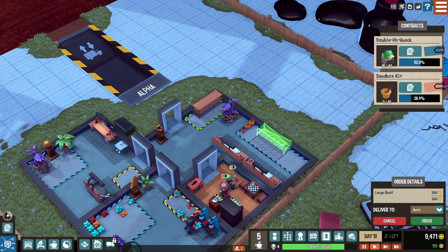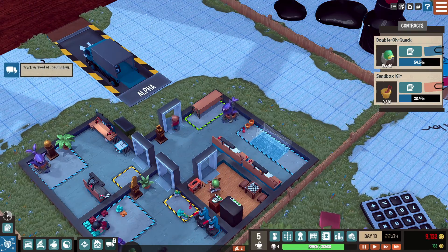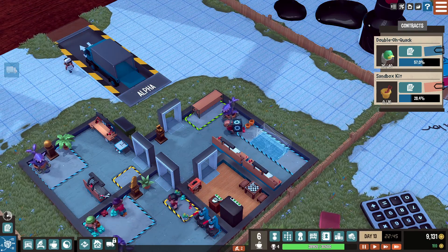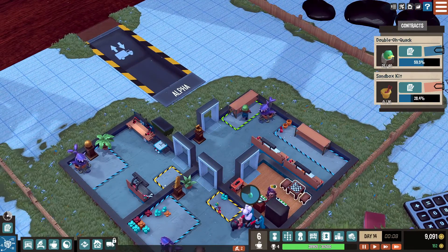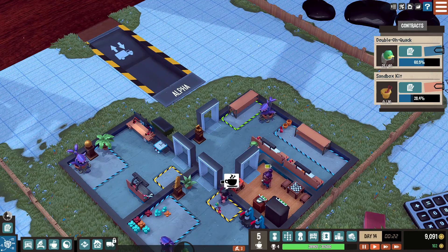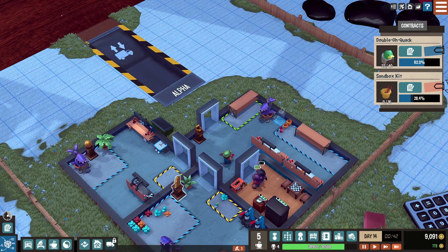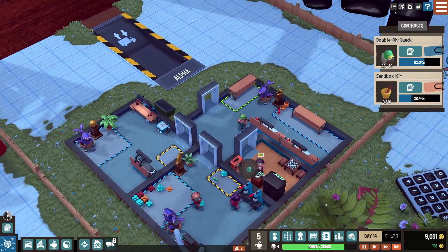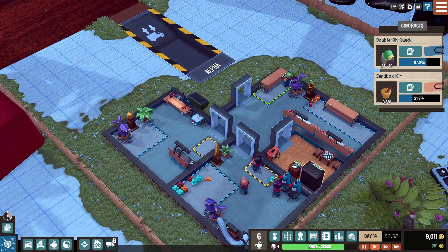Let's do a big shelf right down the middle — order that up so it's still pretty accessible to both sides. Big stuff can go on either side. We'll fix that as we go and move things to fix the workflow. Right there in the middle — perfect.